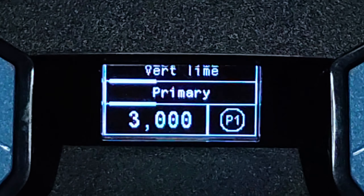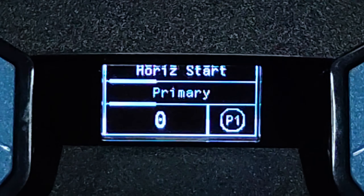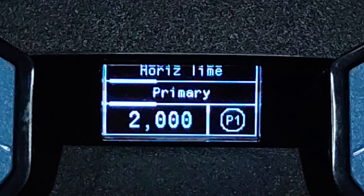Remember to click the Program Device button to save all your scripts and settings to your Sand device. After it's done and successfully saved, you can unplug the right-side USB.